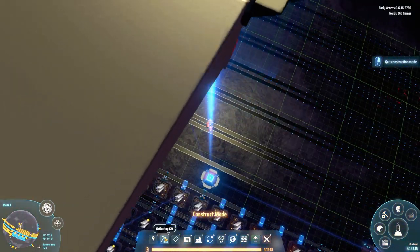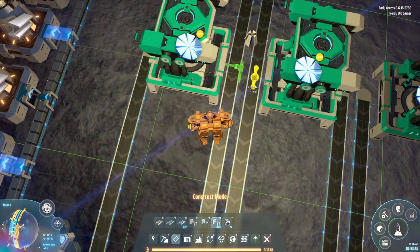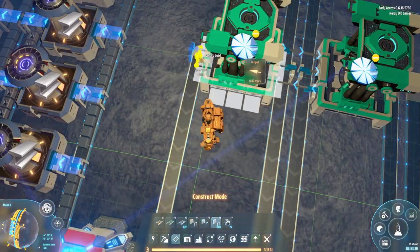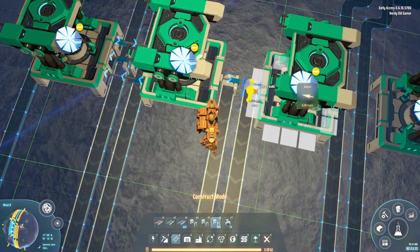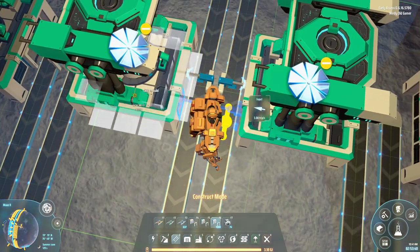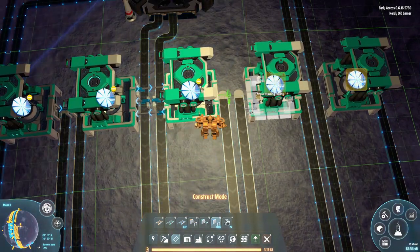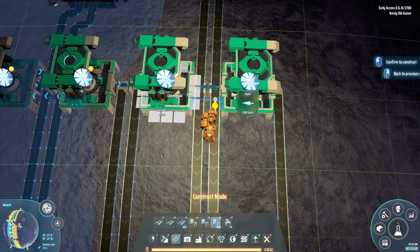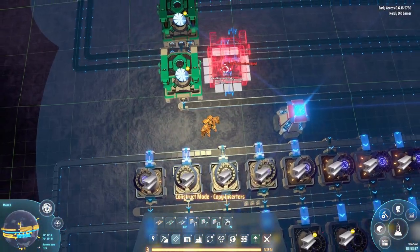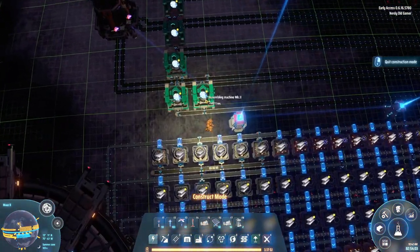Let's do the sorters. You're in the way. Input, input, input, input, output, output, output, input, input, input, input, output, and output, output, input, input, input, input, output. Can we get power in there? We can — we don't need it in this row, though.